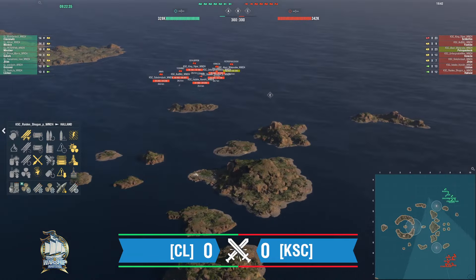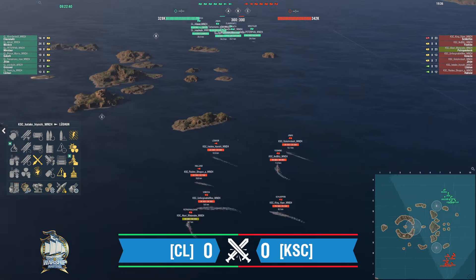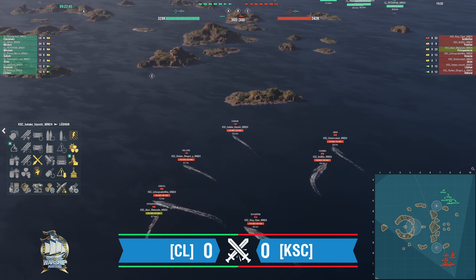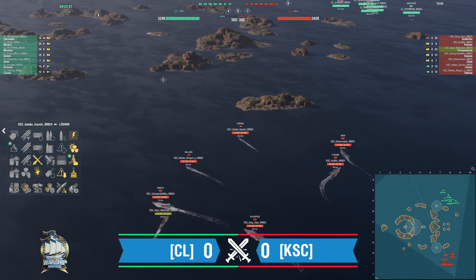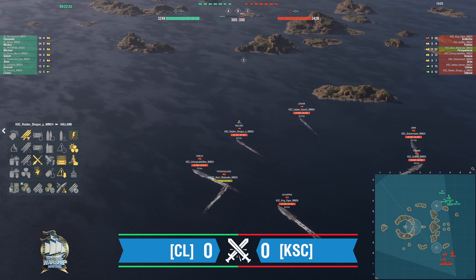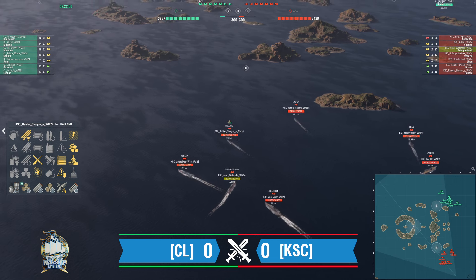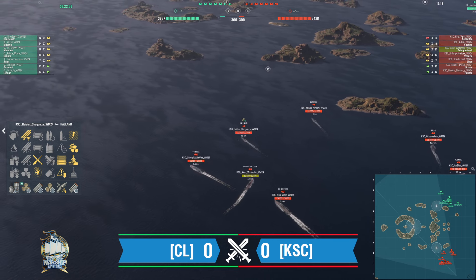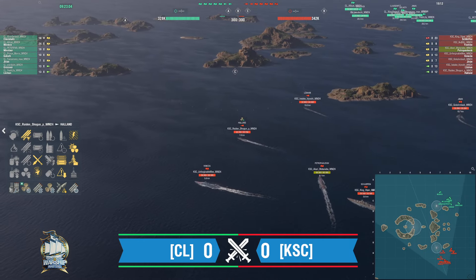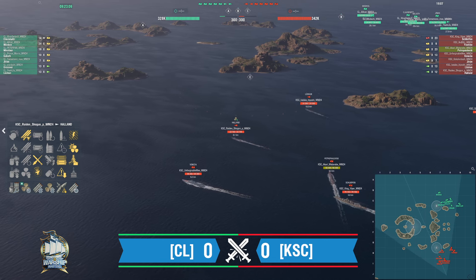Over to the south, KSC also has two destroyers. They've got Hatake Hiyoshi in a Lu Shun with Dazzle as well — they feel Dazzle works well because of the extra boost and it's harder to hit for the first 15 seconds. It got buffed recently, but if you ask me it still needs to be buffed a little further to be competitive. Raiden Shogun P-RPR in the Holland with a torpedo build.